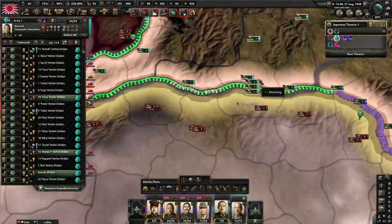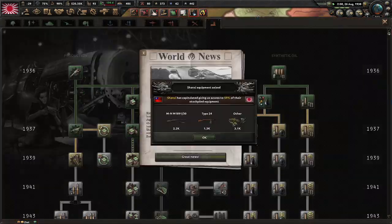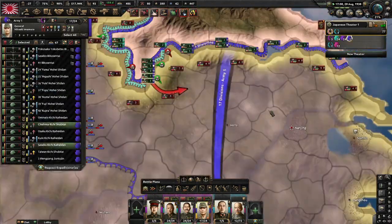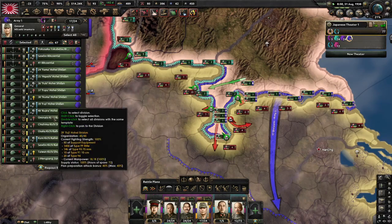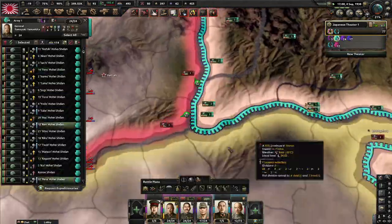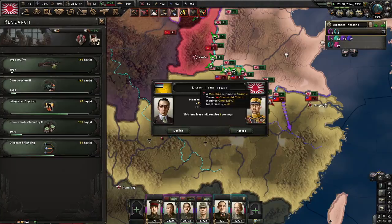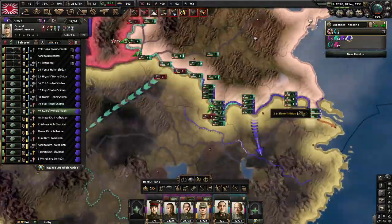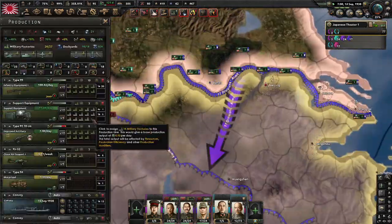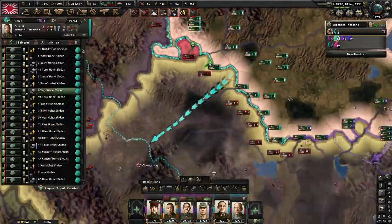Now I am just preparing the next battle plan and trying to capitulate Shanxi. Shanxi has capitulated — don't forget to move your air into the new air zone to keep supporting your troops. I am pushing into Communist China to capitulate them as well. China retreated to the next river line, so I take the territory and push in. We capitulate Communist China, which really helps, and now we can move into Sichuan and Ma.